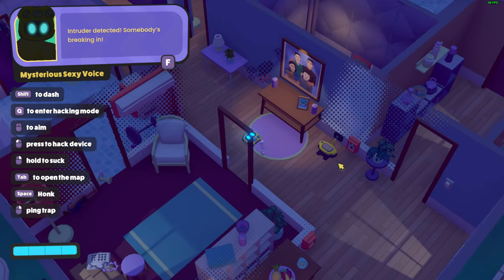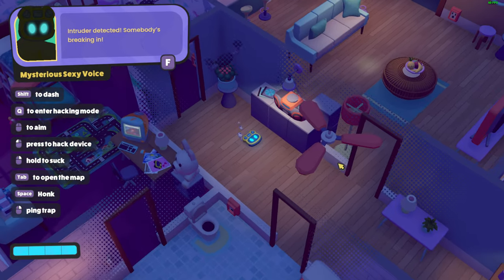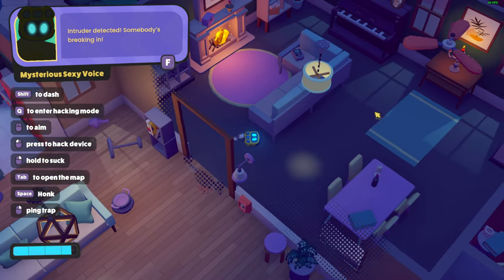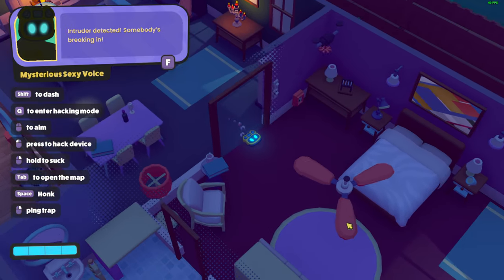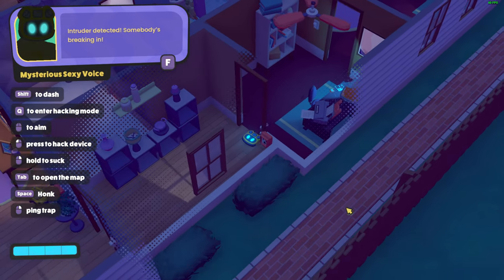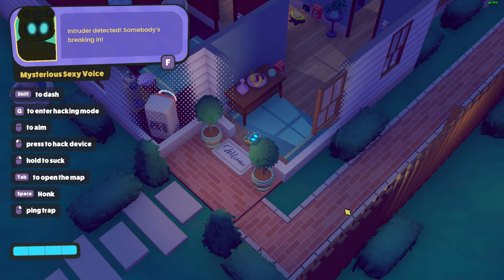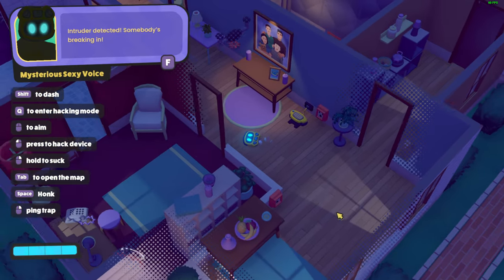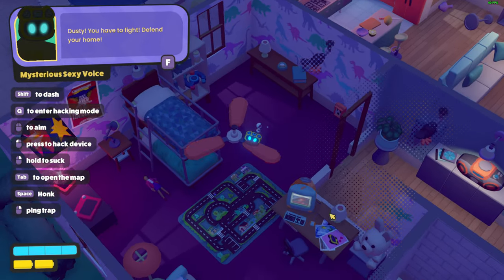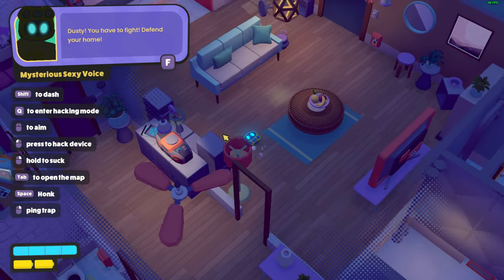Intruder detected, somebody's breaking in! Where? Who is breaking in? Why did you leave the fireplace on? I don't think the robot needs to be warm. Wait, can we go outside? I think we can go outside — no. 'Dusty, you have to find a way to defend your home.' Okay, so we are a killer robot but we're a good killer robot — we are defending the home.